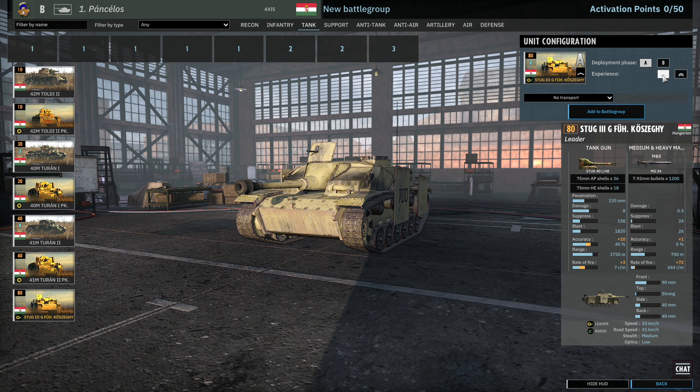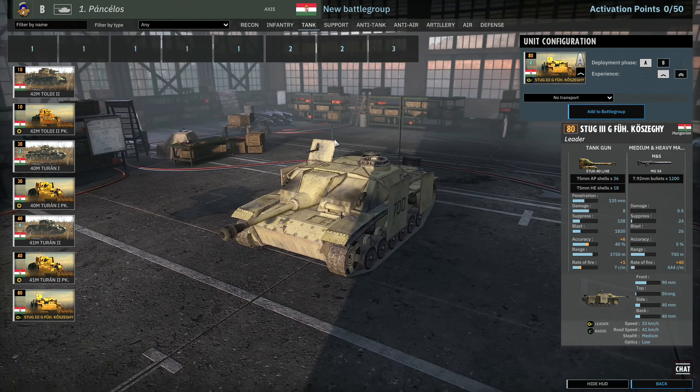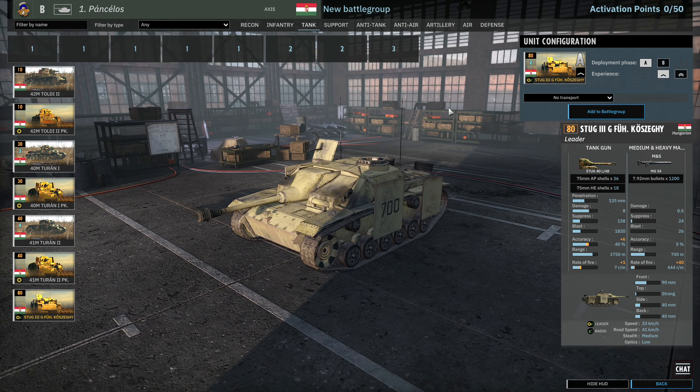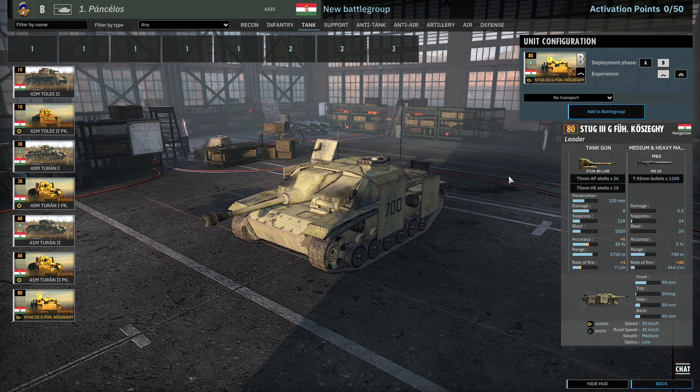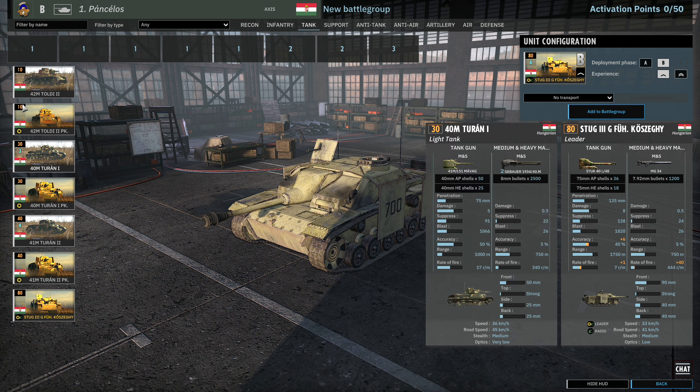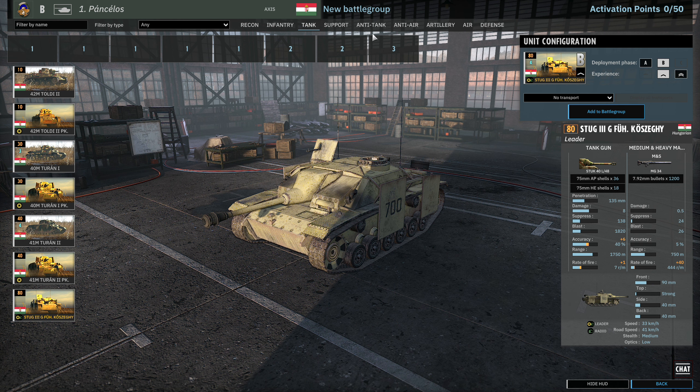Finally we have some Stugs — the first appearing in the tank tab. 90mm frontal armour with a 75mm gun, it's an ace unit — probably the Bojige. 2 available in A, 4 available in B with good leader radio potential. Pretty much the best tank in this tab, otherwise you're reliant on the Turans.